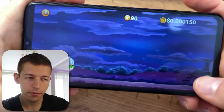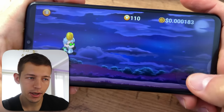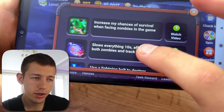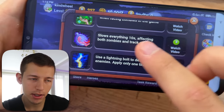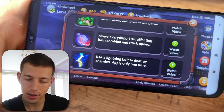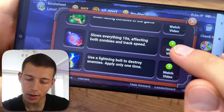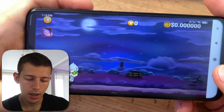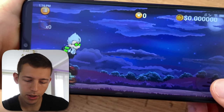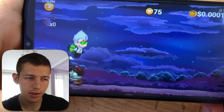The longer you run, the faster the zombies get and the harder it is to play, but the more you earn. These boosters will help you a lot. Let's activate the one which stops everything for 10 seconds — to do this we need to watch a short video. Now using this booster the background has stopped and it's easier to play.